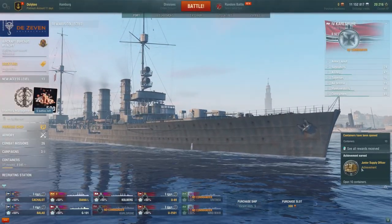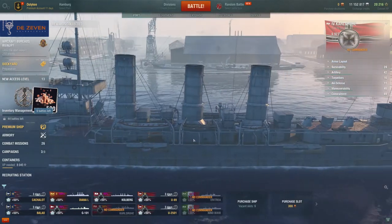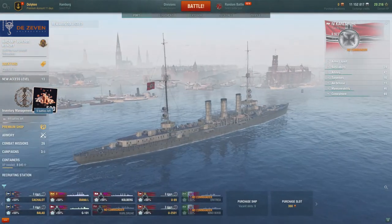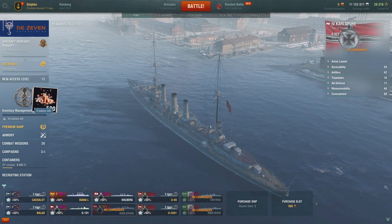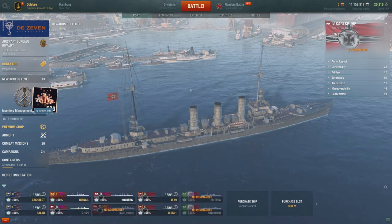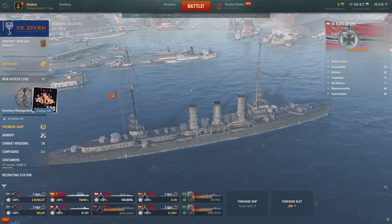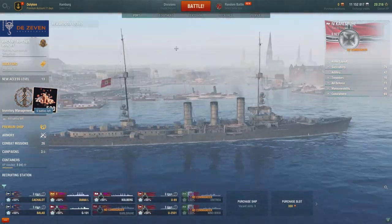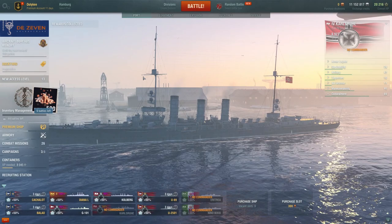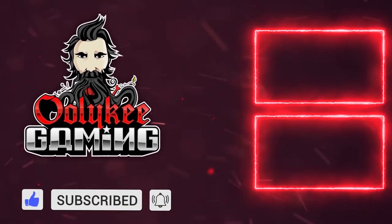That's it for today. Continue grinding your ships, continue playing, enjoy yourself. Try to do your best and try to survive. Kite away, stay away from enemy ships. Don't engage directly unless you have a chance of winning. Especially in a cruiser, don't go against battleships directly. I don't think this was a good example of how to play — it was more luck than anything else. I hope you enjoyed this one. If you did, press the like button. Like, subscribe, hit the notification bell. Happy Tuesday — see you in the next one!